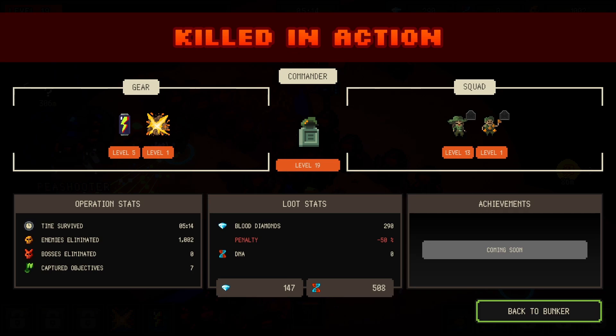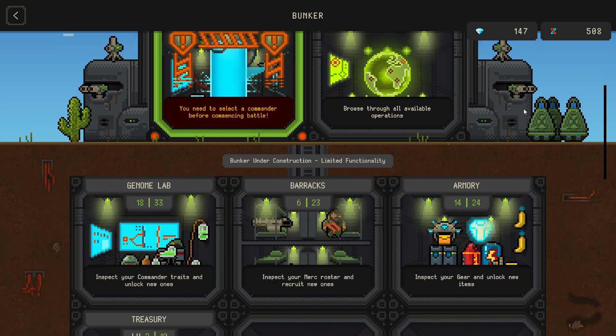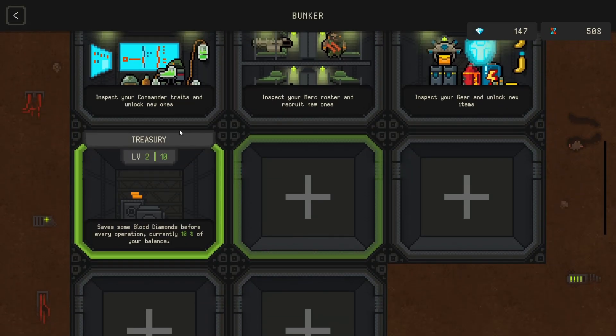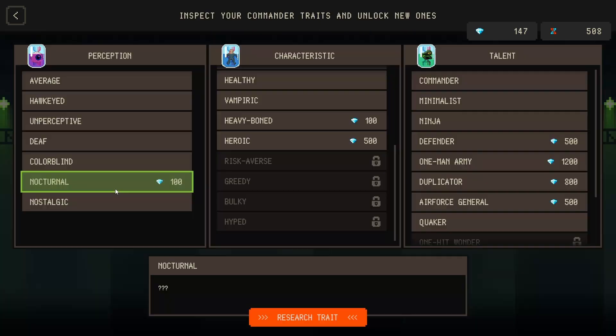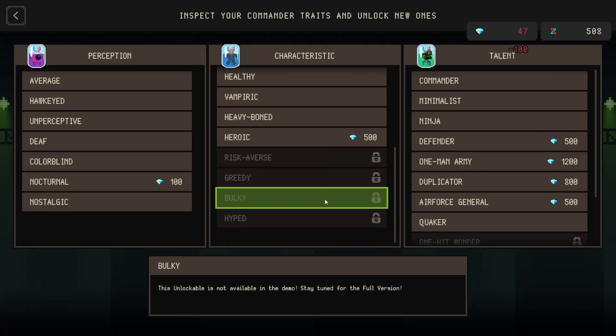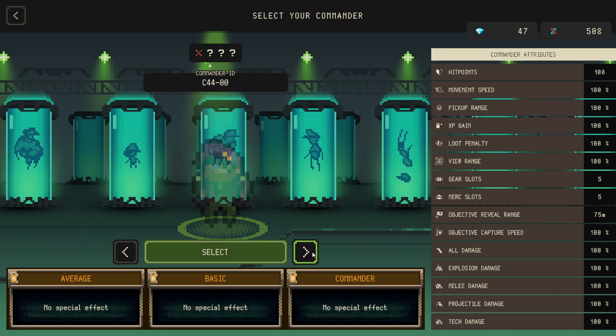I saw that one coming. So when we die we got 290 blood diamonds and then 50% of that goes away. DNA - you pick these up from the elites you defeat, the semi-bosses. It says bosses eliminated to the left - so every boss you defeat gives you some DNA. We have 147. Let's go to the genome lab and unlock Heavy Boned.